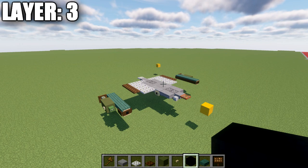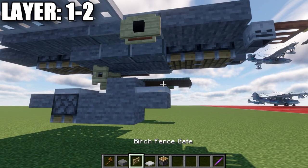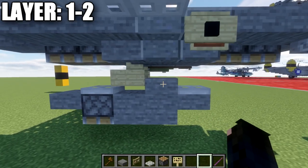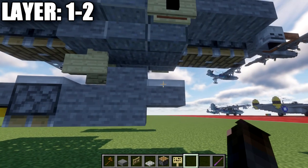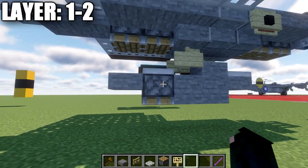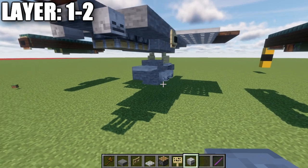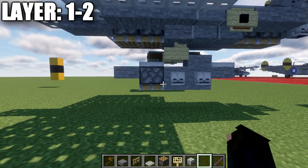Moving down to layers one and two for the drop tank: starting from the stone block, place a birch wood fence gate coming down from it, open toward the front of the aircraft, and birch wood signs on both sides. Going forward from the fence gate, place a stone slab then an iron trapdoor; going toward the back, place an iron trapdoor. On the bottom of the first iron trapdoor, place a stone top slab, two stone full blocks, an upside-down piston (or upside-down stone stair on other versions), and then a stone top slab.